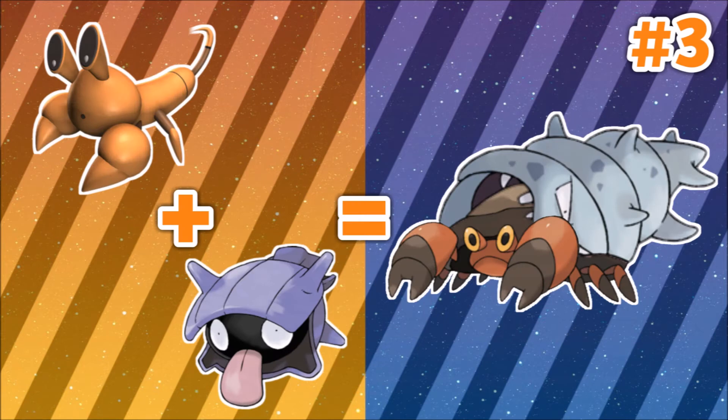Number 3: Crustle. This little crab-bug thing from Gen 5 is Gen 5's Parasect. I like it a lot. Now imagine it as a Water-type Pokemon with some shell on its back. Maybe even some kind of Shellder that attaches on its back, and when it evolves it becomes Alolan Crustle. That would be so awesome and it would most certainly hype me up.